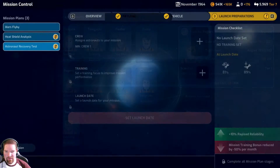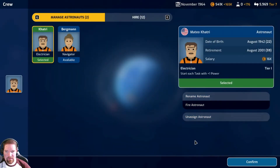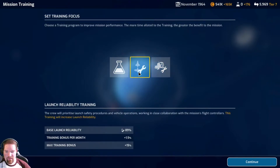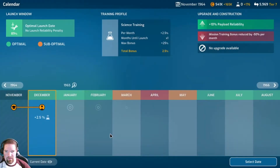Now's not the time to hire somebody - let's just go with who we've already got. Payload reliability is 81%. Let's bring up some science, then launch. We're getting about 2.5% additional reliability. Let's just get this out of the pipeline as fast as we can. We'll build that vehicle since it's going to take six months to build.